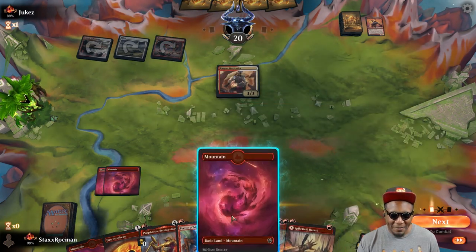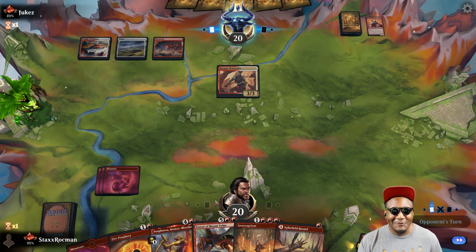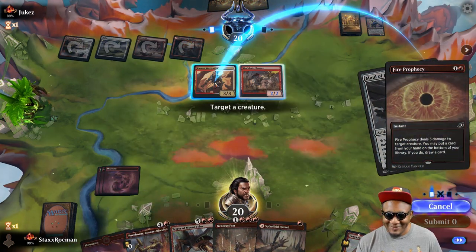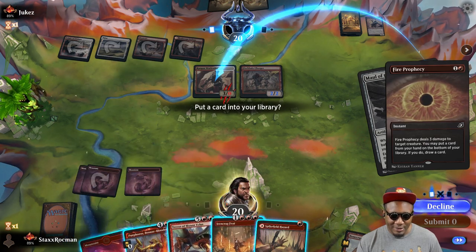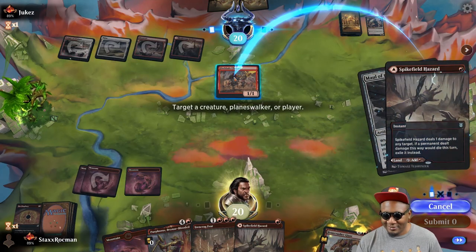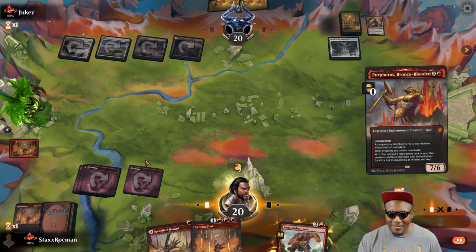Could kill it now but I think I want to see what else he does — maybe able to get some value, he might try to equip something and I can two-for-one. All right, Charger — oh yeah, we can't have that, kill it. I need some more lands. I think I'm gonna put them all back here — Terror of Mount Velus, don't need him right now, I need the lands. Let's get rid of this guy. All right, I got another Feat so I can use one — play Purphoros. I need some gas here.